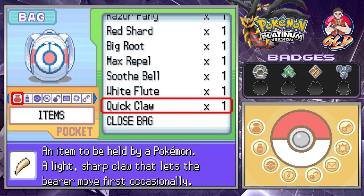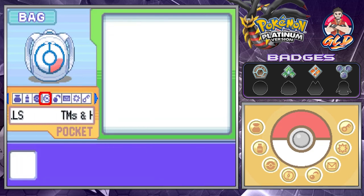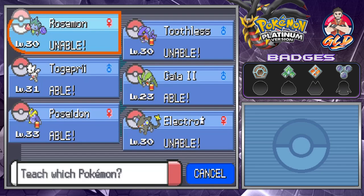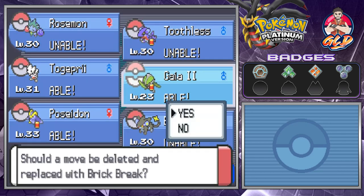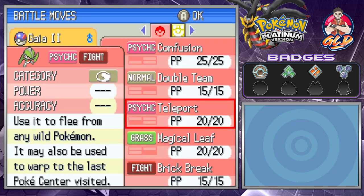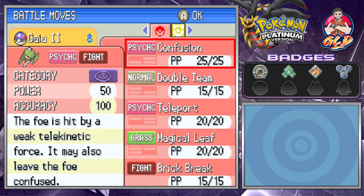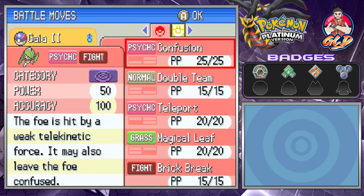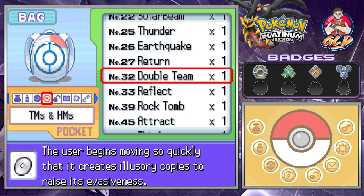Now that we've evolved this Pokemon, let's give it a good move — Brick Break. We're definitely going to need that for the next gym. Let's replace Confusion, because by level 31 it will learn a Psychic-type move worth using.